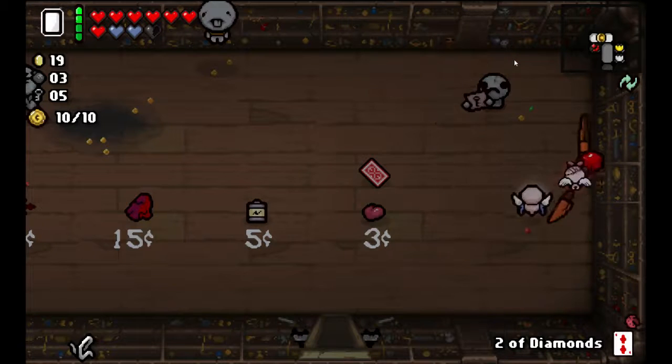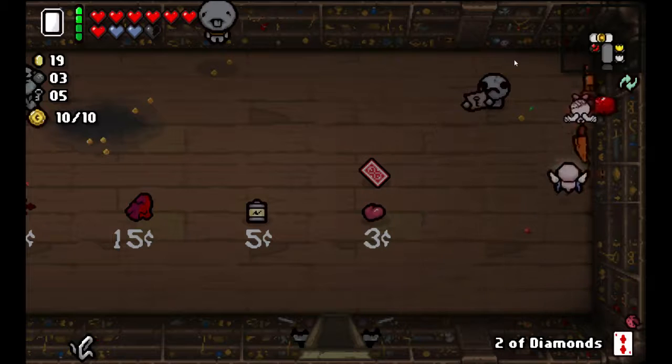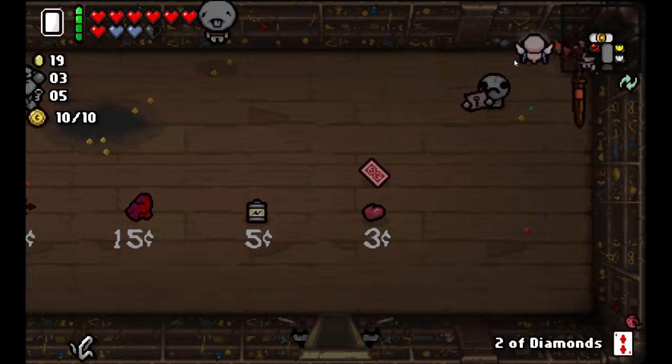You can do it in regular mode if you get a hold of restock, or if you do it with a Yum Heart, then that gets a little messy. Easiest way to do it though: get a hold of blank card, get a hold of two of diamonds, and I have a few coins.